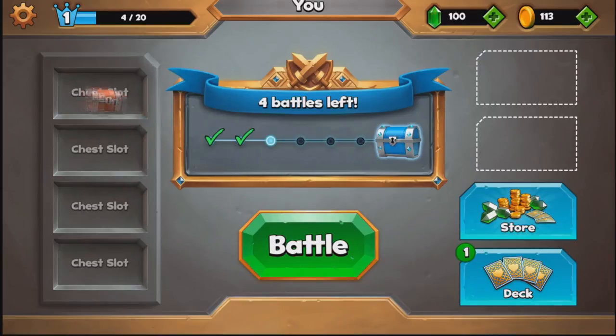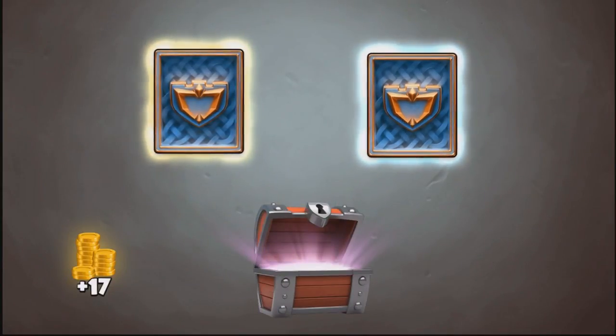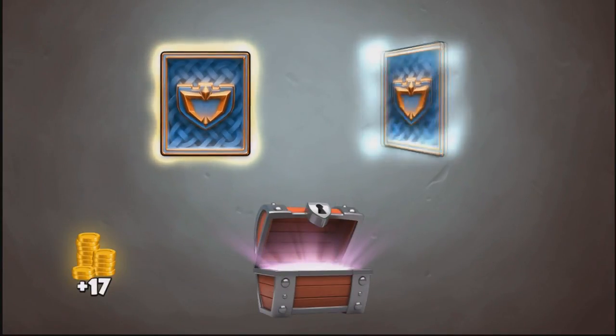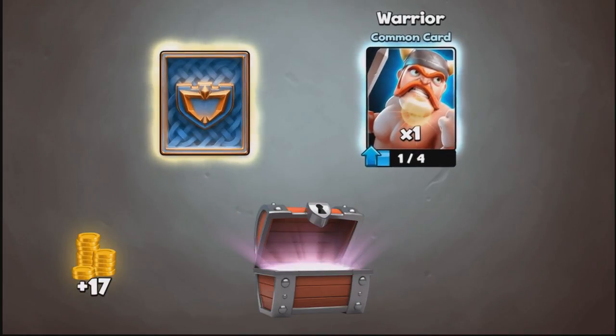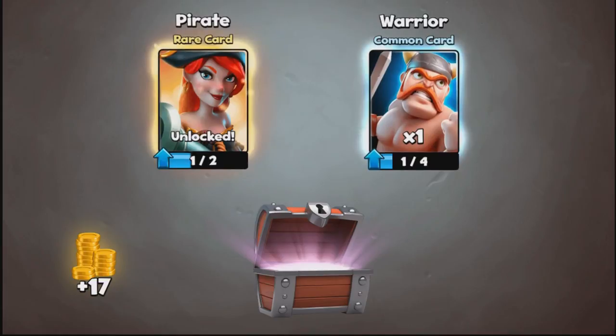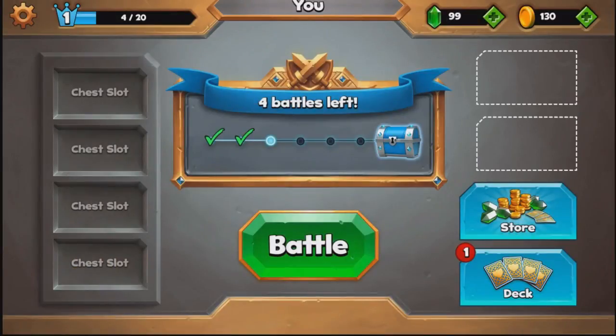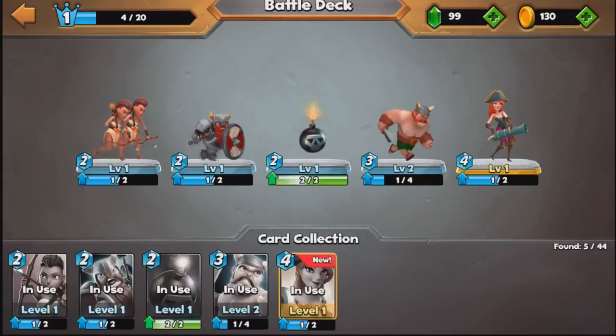We have another chest which we are going to open straight away. As you can see we have one with a yellow hue — that is a rare card. First we are going to unlock another Warrior, and then we unlock the rare card which is probably my favourite card: the Pirate. She has now been placed in our deck. She is deadly and fantastic, though she costs a little bit more to place than the archers, costing four.